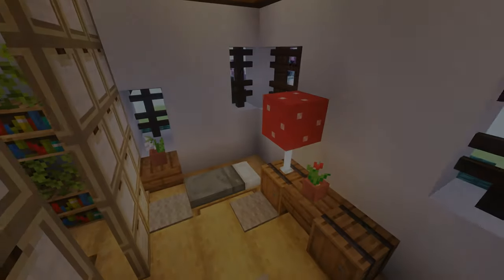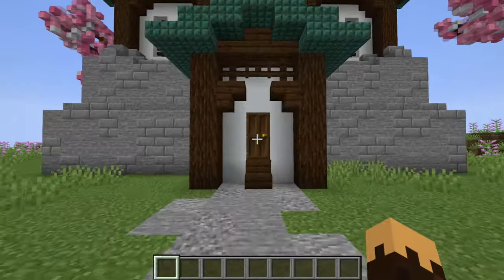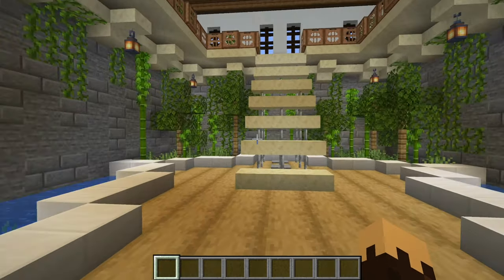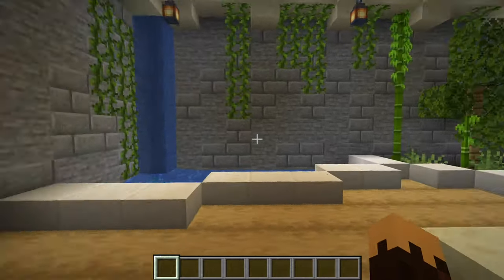Let's drop the shaders and get right into the video. We're going to start with the specific interior for the Japanese castle that I shared in the last episode. As we come in here, the first floor is going to be very open — more of an atrium, kind of a lobby area.